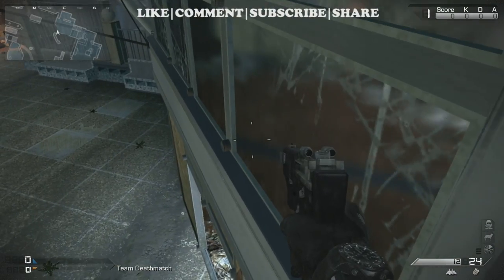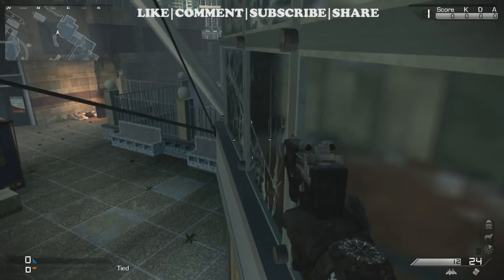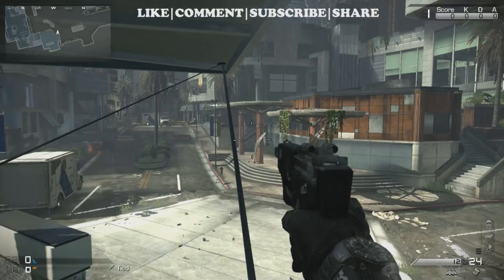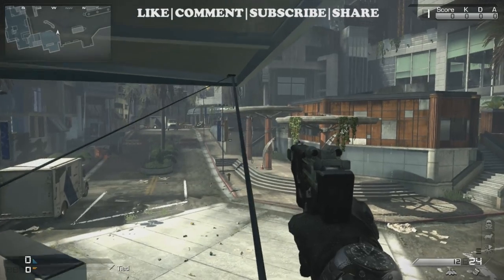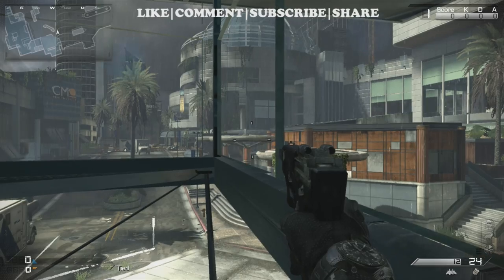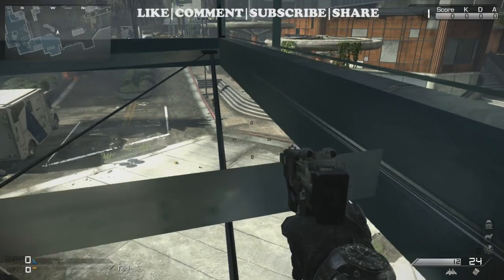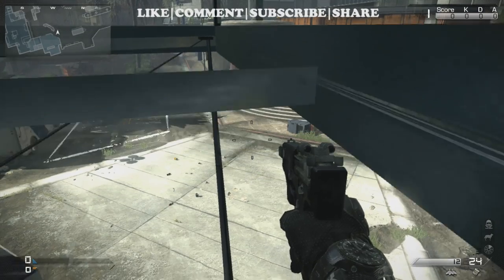Now you can sit up here and shoot, but I like to jump over to here. You've got to be very careful because otherwise you will fall off. Jump over to this bar and go up — it's kind of easy — but if you get caught on either one of those bars then you'll get stuck.